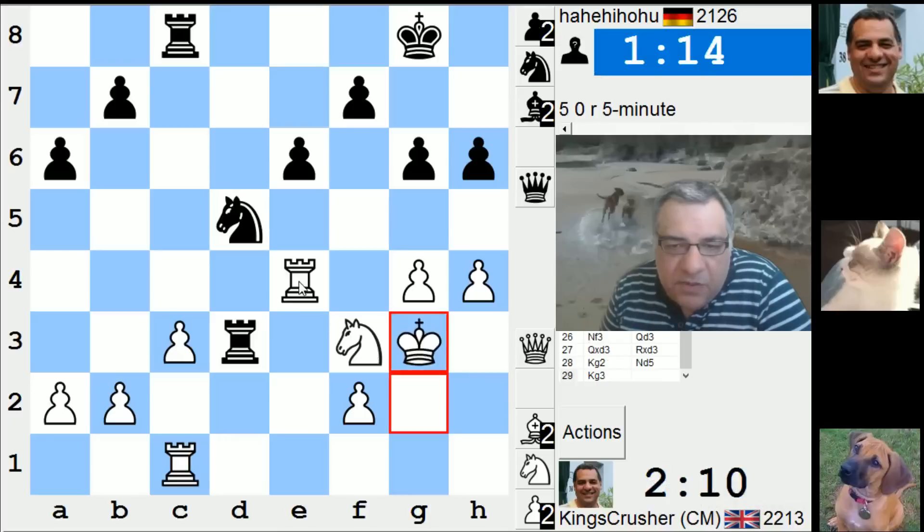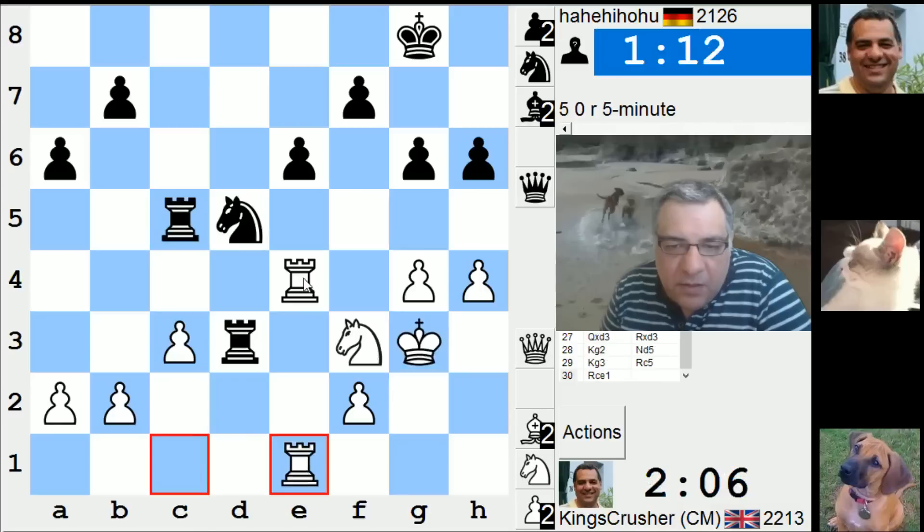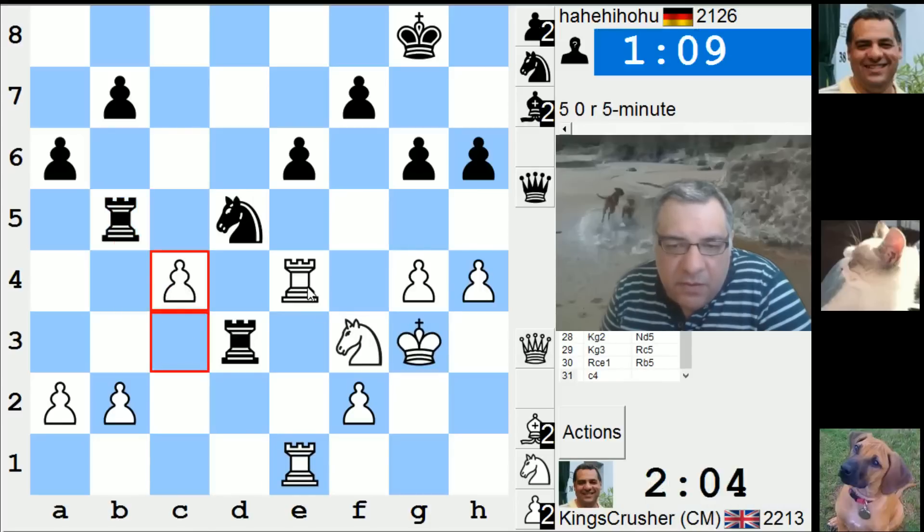It's gone into a pin here. Is it advisable to go into a pin? Oh, it's c4. Can you find any resource here to save a piece? That's what it comes down to. I don't know — looks as though that's initially winning a piece.